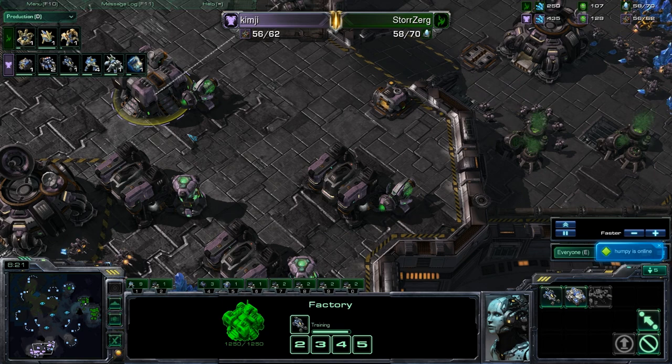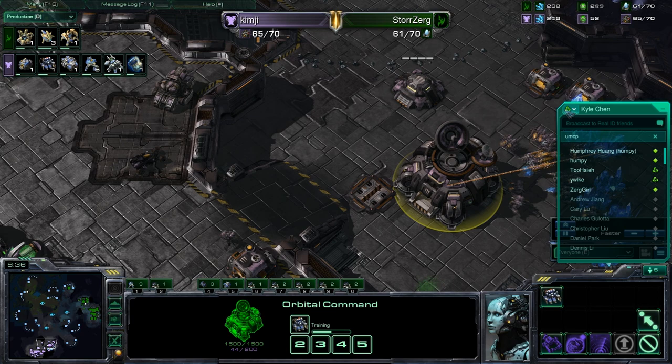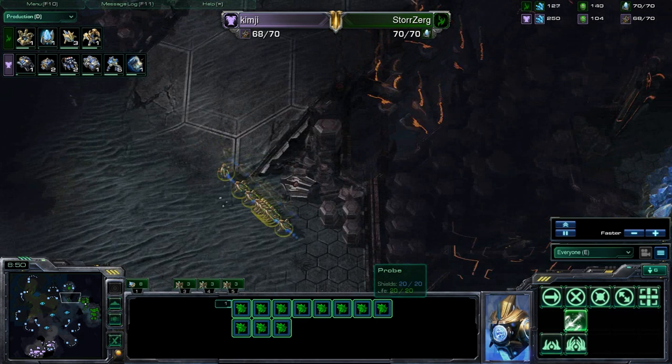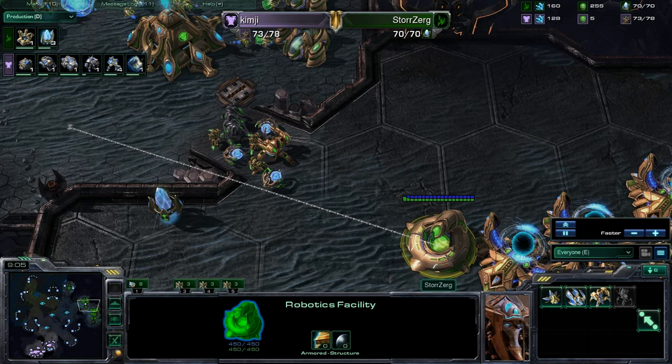Stimpak is typically seen as a very offensive play while combat shield is more of a defensive play. Getting those marines the extra 10 health will really help make them a little more resilient — maybe if he doesn't have any medivacs out, he doesn't really want to be wasting that health. Here come the probes now to finally start mining at this third.